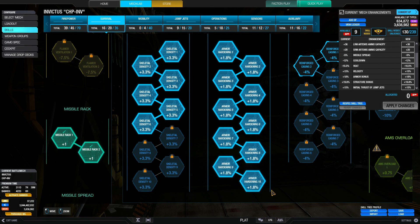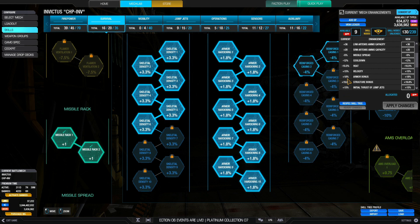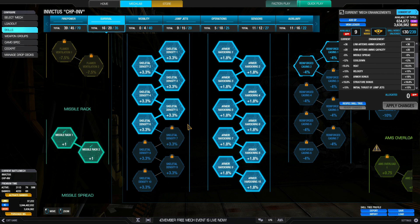Going for max armor hardening, because this multiplies above and beyond the quirks, which is quite substantial — an 18% bonus. And with six nodes of skeletal density, not only does it make it a bit harder to die, it gives you a bit more structure to absorb heat damage. I tend to overheat and soak heat damage because I want to take down the enemy rather than wait for them to shoot me to bits. So that's a 19.8% structure bonus for this set of skills.